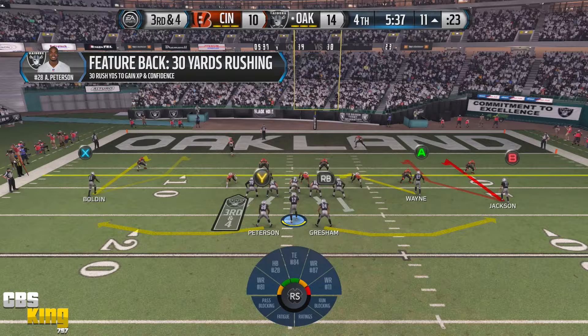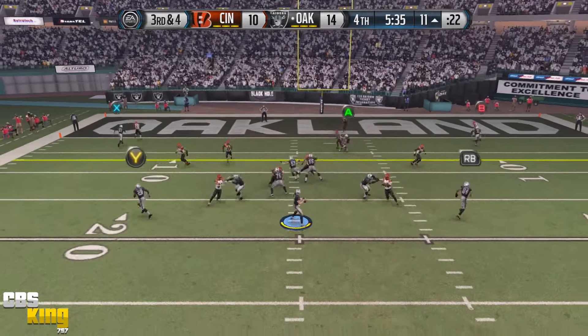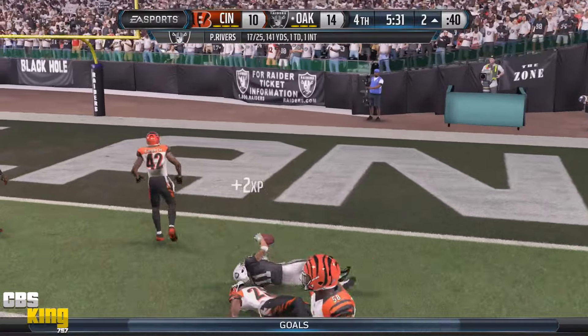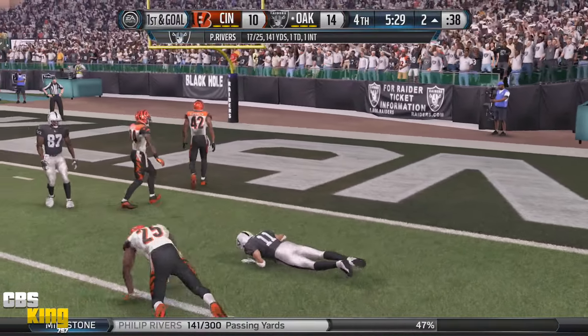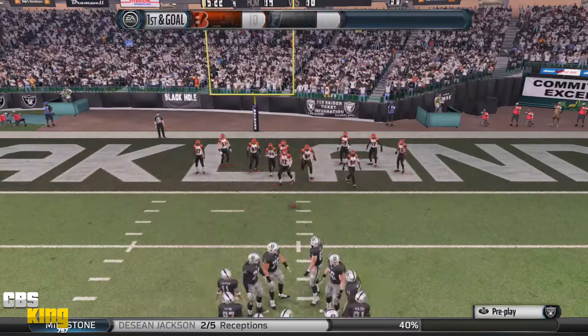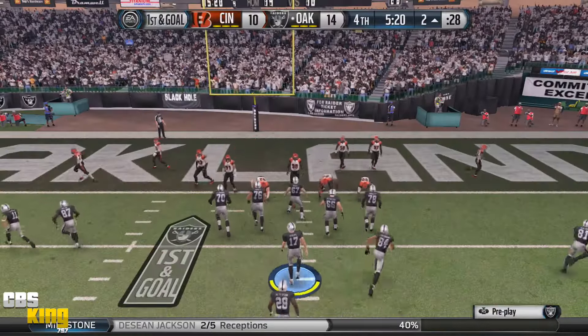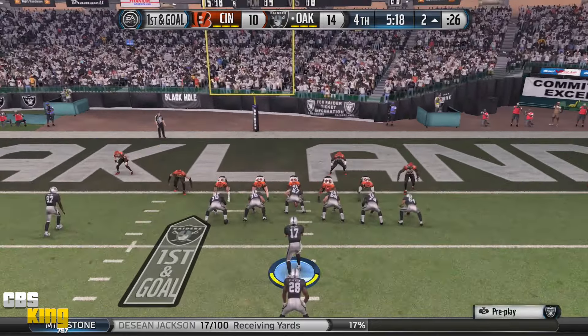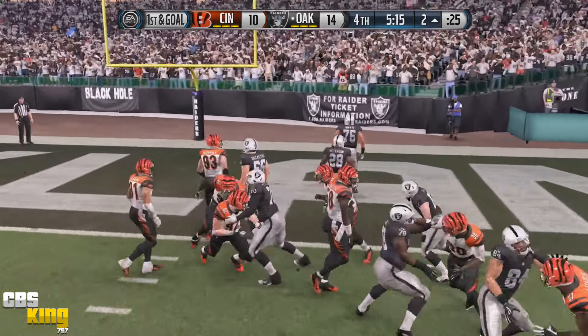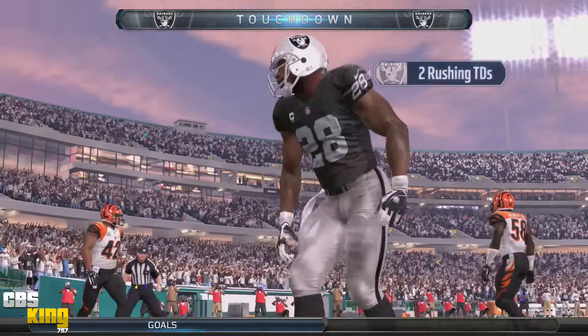It's hard to throw to the right side with Richard Sherman out there, but let's give it a shot. DeSean Jackson on first down! You know what's coming now — no reason not to feed old man AP the football out of the pistol. He goes untouched — let's go!